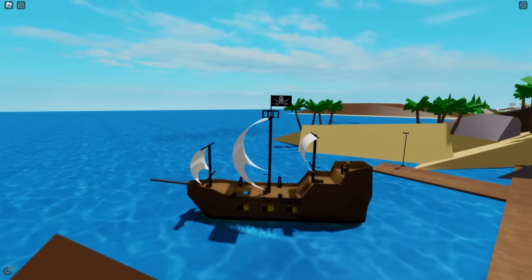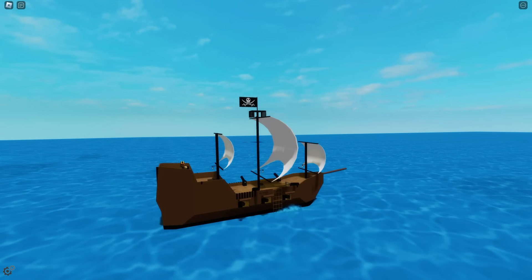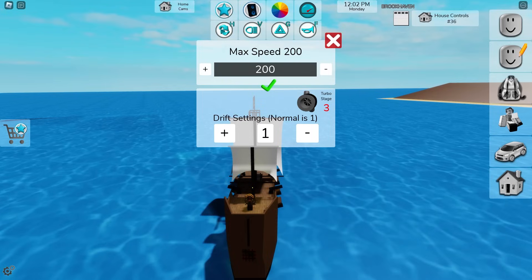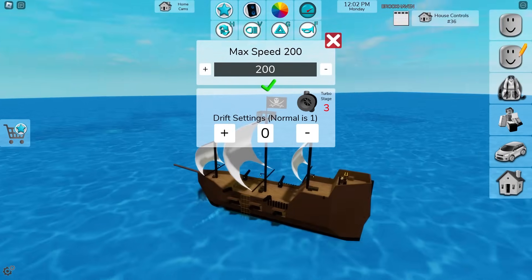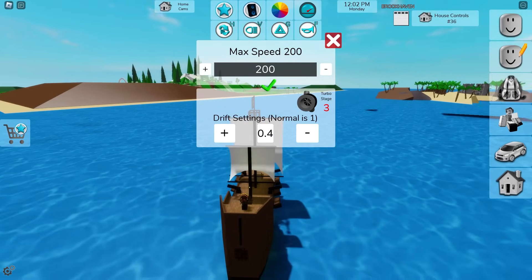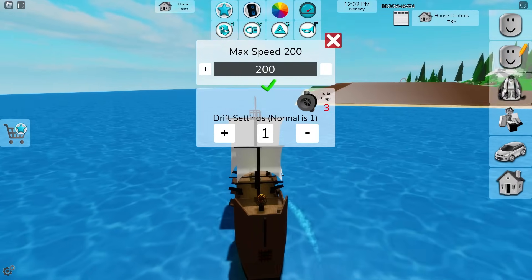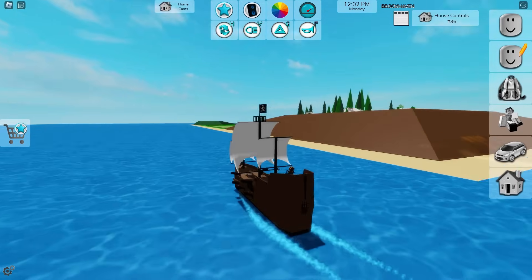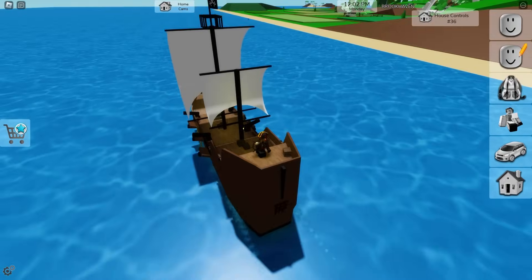The boat is really working. It's a very fast boat because it's a pirate ship — it's literally gigantic. I can also change the speed of this boat. I'm going to put it on speed 200 and also turbo 3, and I'm going to decrease the drift so the boat can drift. Look how cool — the boat is drifting! That's really, really fun. This is the fastest pirate ship in Brookhaven, literally. Look at the speed of this boat — it's very, very incredible. I love it.